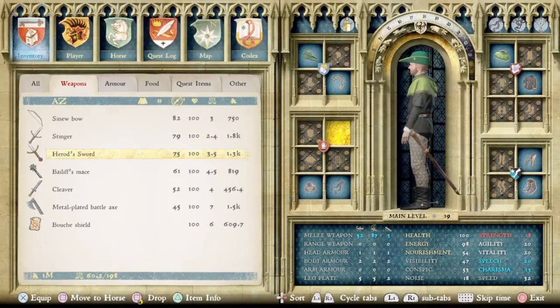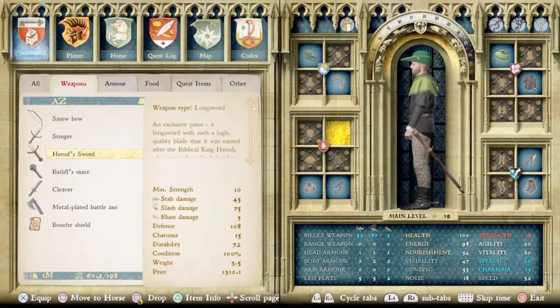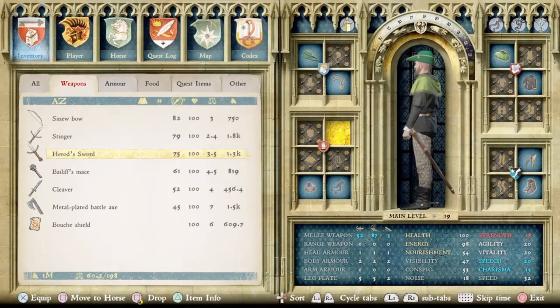Next, the best long sword as far as damage is concerned is the Herod Sword, which has a 75 in slash. So the Stinger is stab and this one's slash — those are the two best swords in the game.